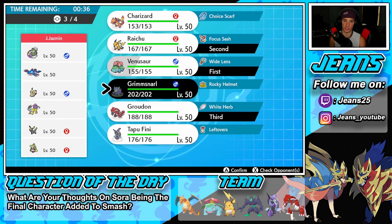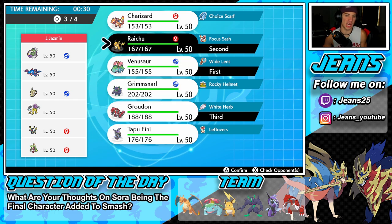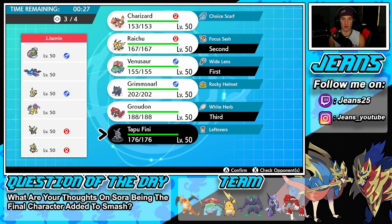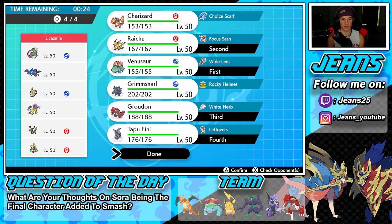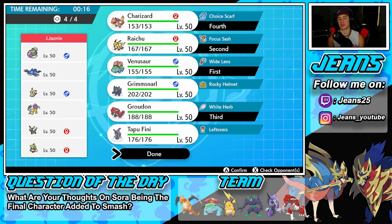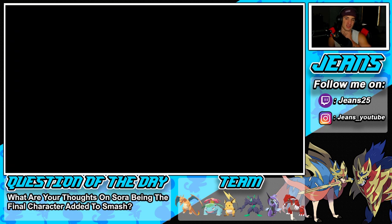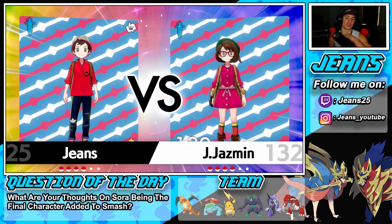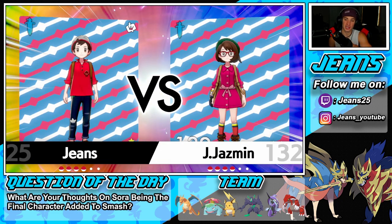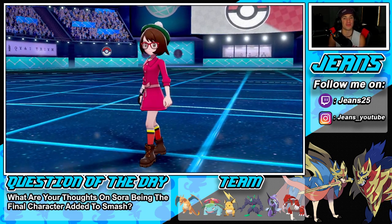We definitely need weather control. Groudon should be slower than Kyogre so it's going to be close - I might back-end him and bring Raichu in first. For my final Pokemon, do I want Charizard or Tapu Fini? I think we go Charizard since he has Raichu and Serene which can threaten Tapu Fini. Choice Scarf Charizard could come in clutch since there's no Trick Room. Main focus is weather control - if we gain that it's GGs.